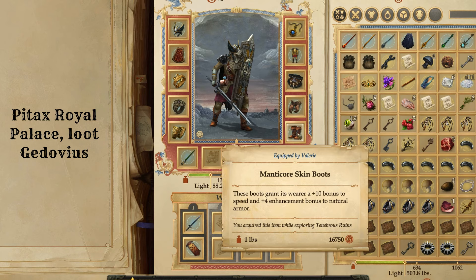A lot of these items you're going to find around Pitax, or just in that general time in the game — you don't really get too many amazing items for Valerie early on. I would actually recommend buying the plus one flaming bastard sword and the tower shield that gives fire resistance from the vendor in your kingdom very early on; you're going to use those for a long time. I wouldn't buy any plate mail for Valerie — if you have the Wild Cards DLC, in Kalikke and Kanerah's house in your capital there's going to be a plus three bladed plate mail in a chest, and that's going to carry you for a long time.